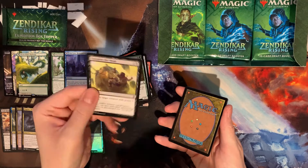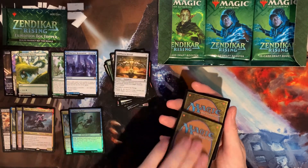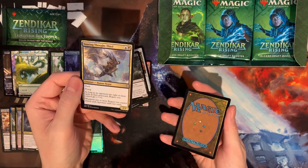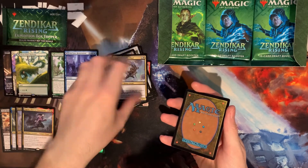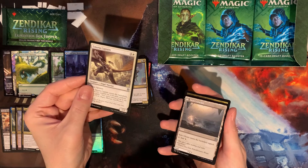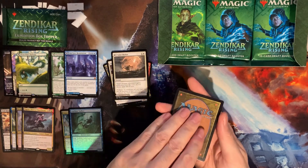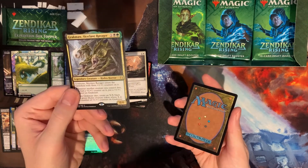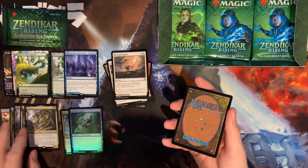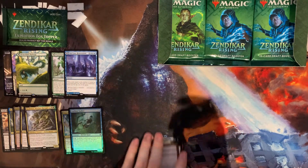I don't know how long this is going to go on in terms of product, but it's fun while it lasts. We get a Soaring Thotsith, one of the mill rogues, another Sajiri land — our shelter — and our rare is another Grachma. Can't complain about that — two Grachmas — awesome box so far. Look at the art on that swamp, pretty sweet.